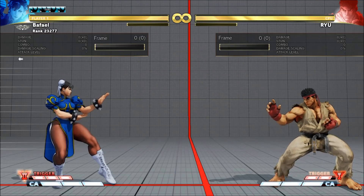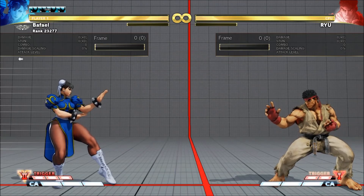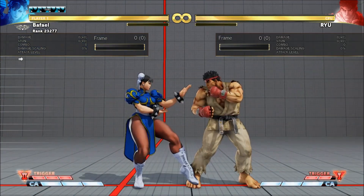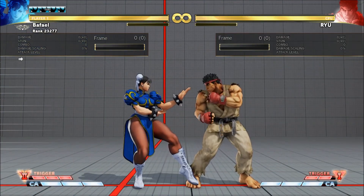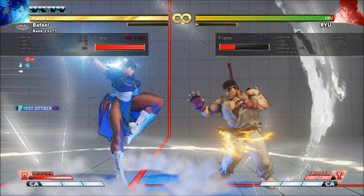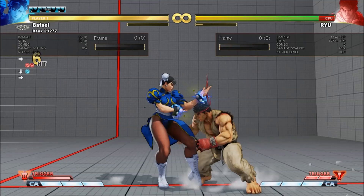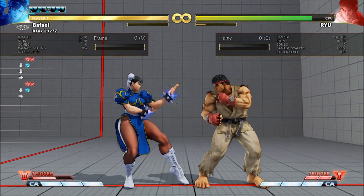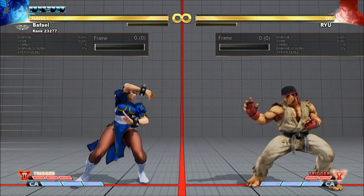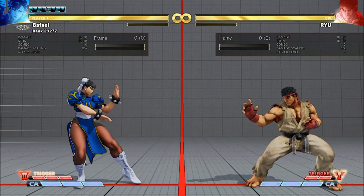Chun-Li's V-Trigger 2 is Kikosho, a big chargeable stationary fireball. The initial one is fast and combos from lights. After that you have to cancel from mediums or heavies. It's safe, only minus two on block. You've got four uses tops, and after the first one you can charge them to delay them.